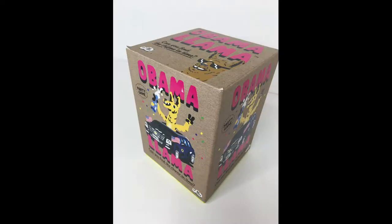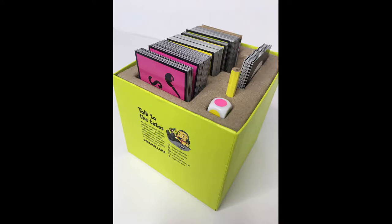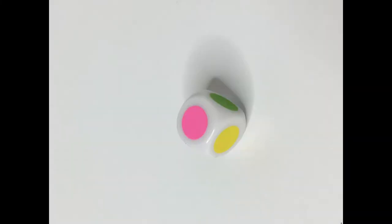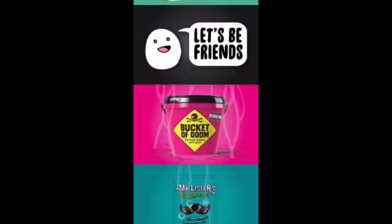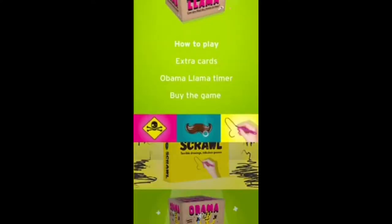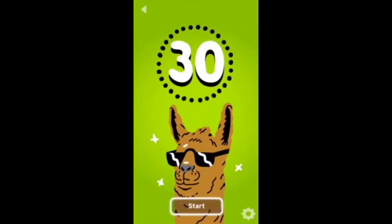Hold on, let's pause for a second. We need to go over the rules of the game first. To start, the person who looks most like Obama or a Llama goes first. On their turn, they roll the colorful die. The color shown on the die will depend on what card pack they will draw from. After a card is drawn and the person reading it is ready, they are given 30 seconds to guess as many rhymes as they can. The other team keeps track of time using the stopwatch on their phone or by downloading the Obama Llama Countdown app — we'll leave the link for that down below. After 30 seconds, it's the other team's turn. If during a turn someone gets stuck, they can pass, but each team only gets one pass every 30 seconds.